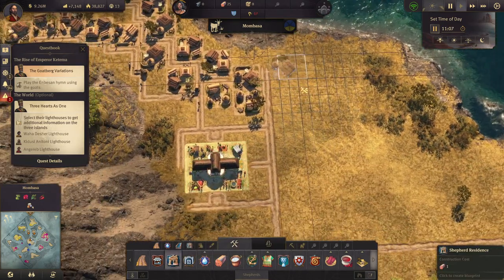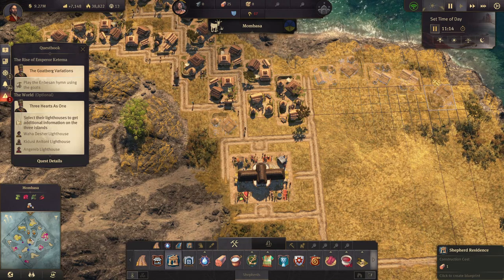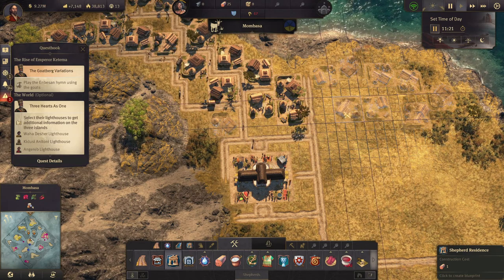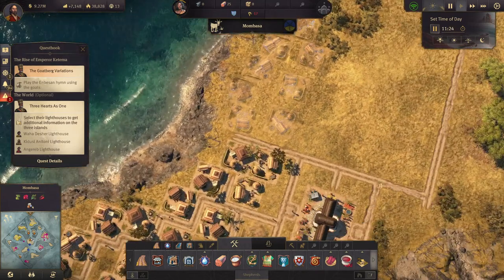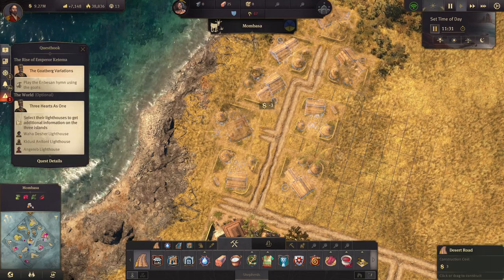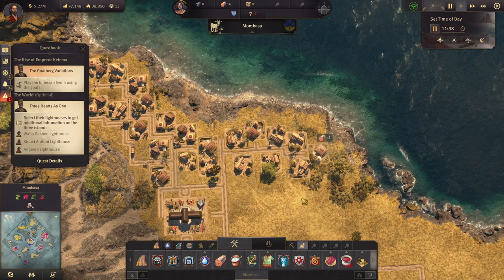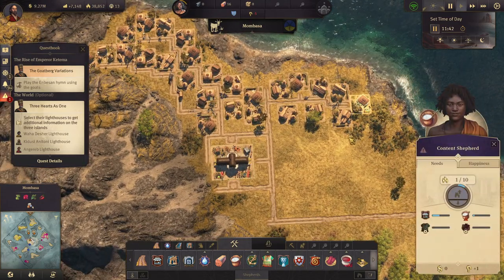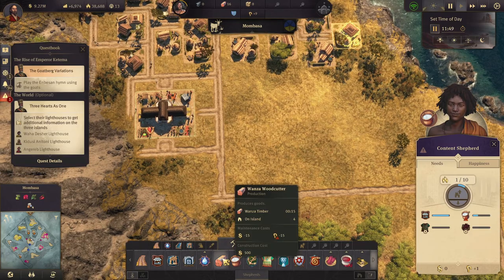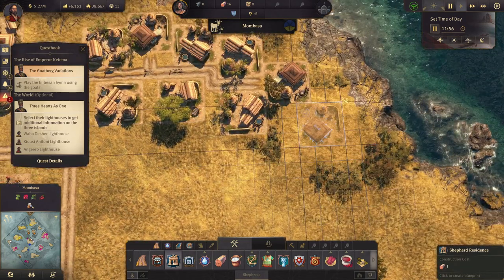Let's build some more shepherd residences — I have one right there — and a little road up like this. Let's upgrade those. Paved roads will do the trick; we just need more.